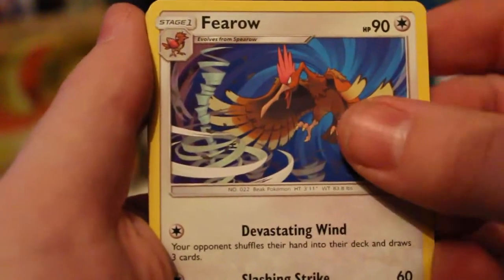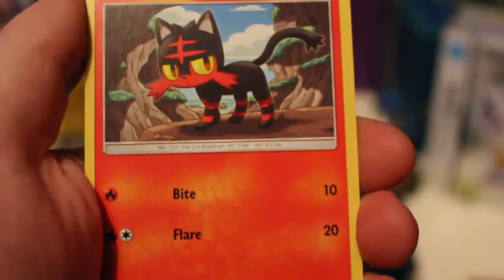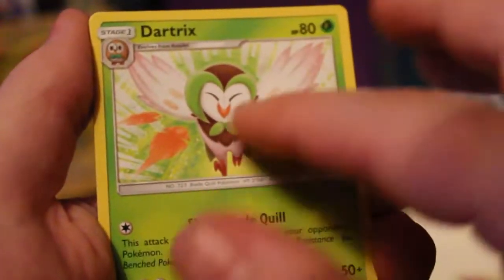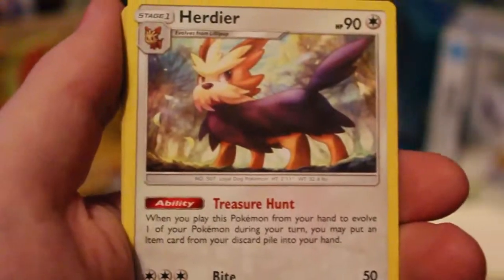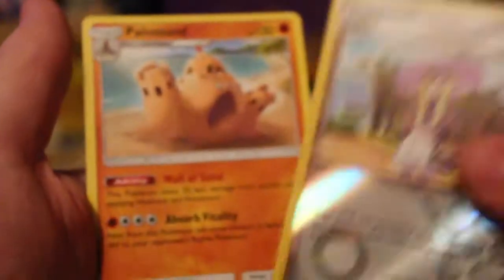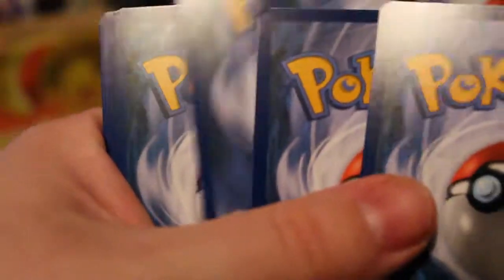We've got Litten, Yungoos, Water Energy, Darkrai — that's a really nice artwork — Alolan Persian, Hurrier, a Reverse Lily — nice, if we can get the full art of this that would be amazing — and a Rare is a Palossand, I like this card a lot. We're starting off really good getting those Reverse Trainer cards. That makes it much easier to collect because I find them really hard to get in reverse.